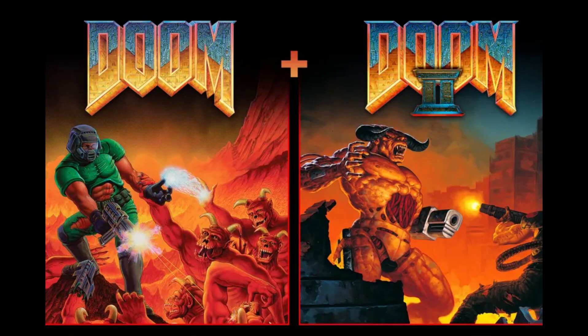The eight languages are Mexican Spanish, Brazilian Portuguese, Polish, Russian, Japanese, Korean, Traditional Chinese, and Simplified Chinese. If you have a Nintendo Switch and you're a Doom fan, surely this is on your list to be grabbing.